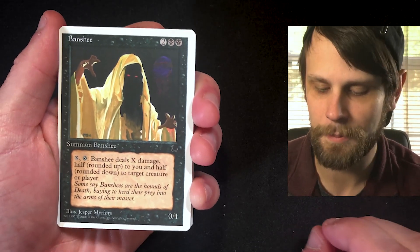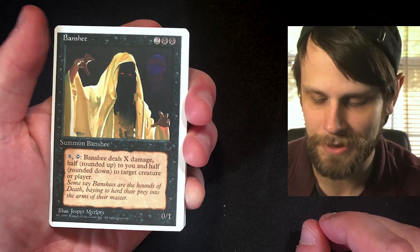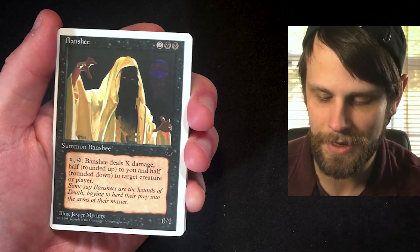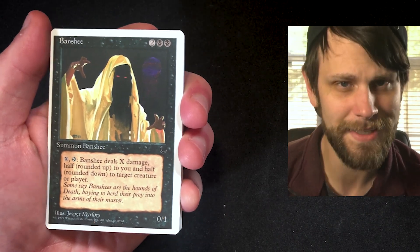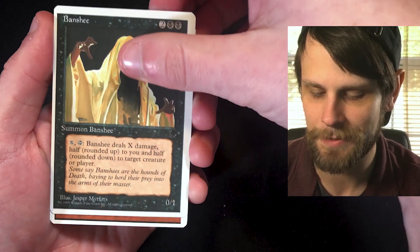First we have Banshee — a 0/1 for two black mana, originally from The Dark. Pay X, tap it: it deals X damage rounded up to you and half rounded down to target creature or player. That's actually kind of cool. As far as creatures go, that doesn't seem terribly bad.